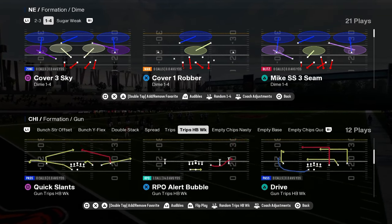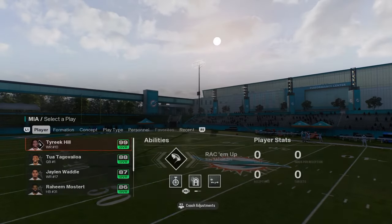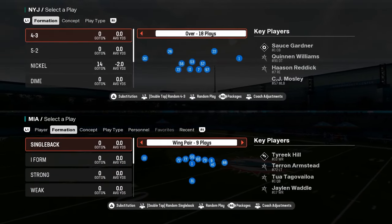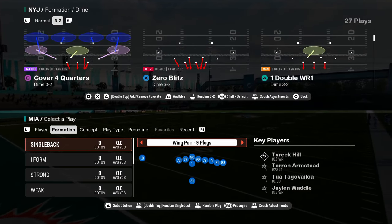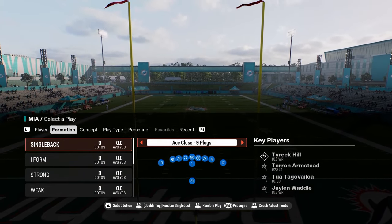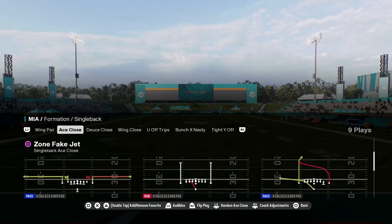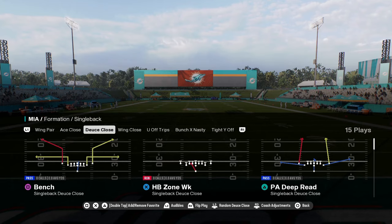That is the Bears playbook. Coming in at number three on our list is going to be the Miami Dolphins offensive playbook. The main reason we're using this as our number three playbook is because of this formation in their shotgun. You have wing pair stretch, ace close with a jet sweep and a zone one, and the deuce close.